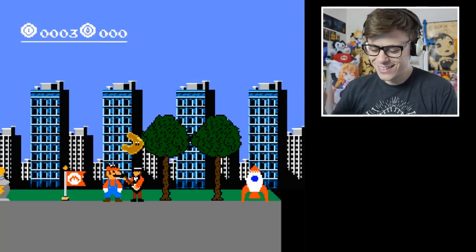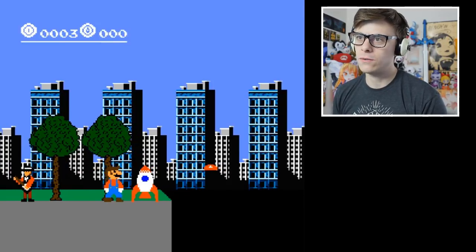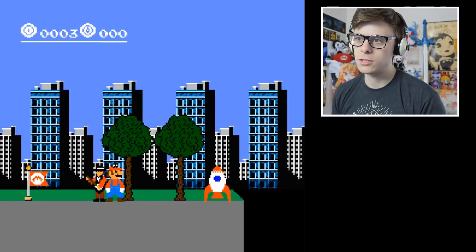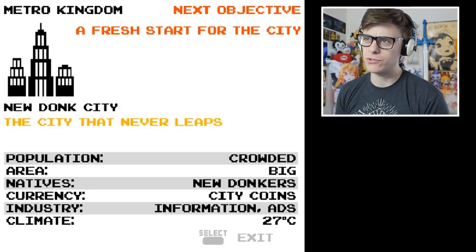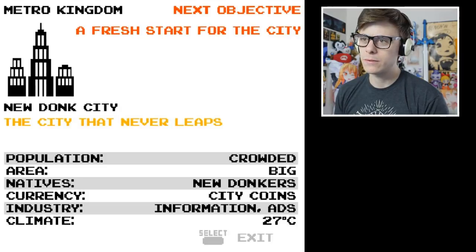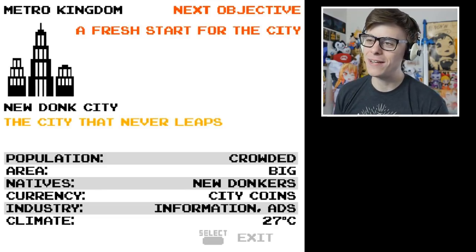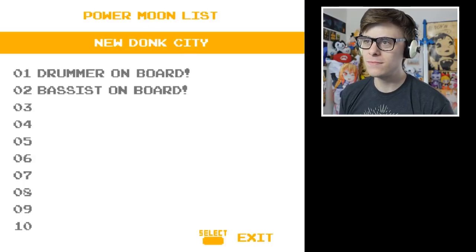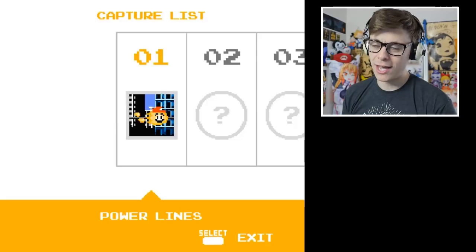We've got the rocket there. Can we go in if I can throw Cappy in the right direction? I don't know - it's not letting me in. Do I press up? Do I press space? That brings up the brochure or something. Next objective: a fresh start for the sea. Population: crowded area - big natives, New Donkers. Didn't really realize the natives' names - New Donkers. Currency: city coins. Climate: certainly 27 Celsius. Jump on board - jump on board. Oh, that's cool - capture list, power lines. So we actually get to see all the things we captured. That's neat - all the details, absolutely awesome.